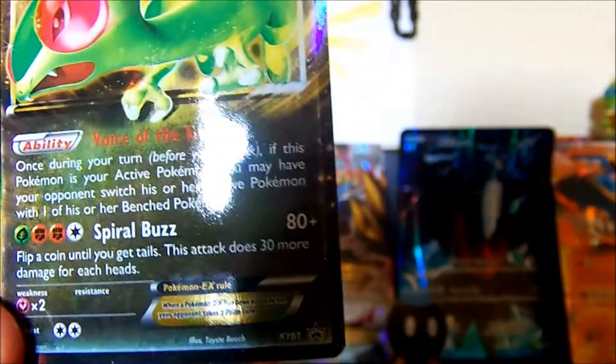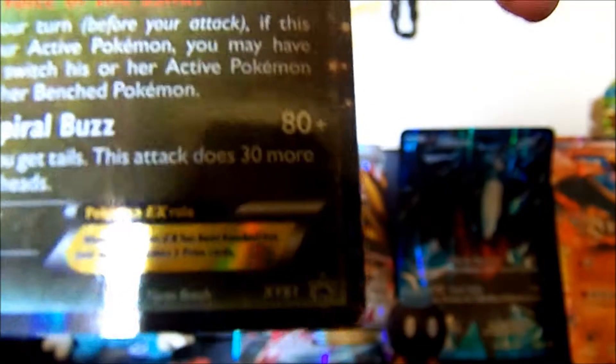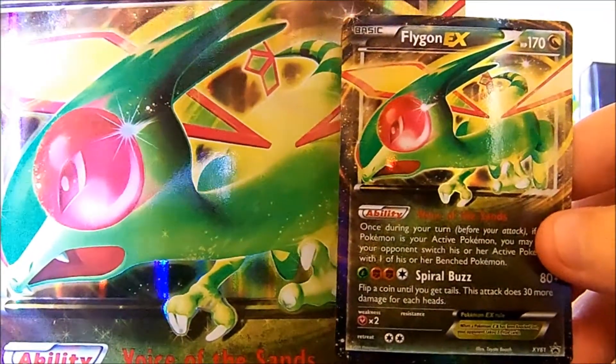That might be a little bit too shiny, but yeah, here is the Flygon promo card. Promo — as I've said before in my videos — you can tell by that little star right there. It says promo, so that is how you guys can tell if you have a promo card or not. I should show off the giant card. The giant card, like I've said, is an exact replica of the smaller card.